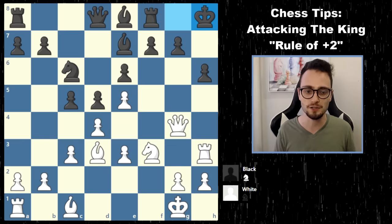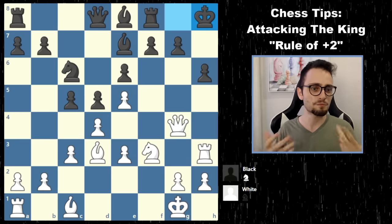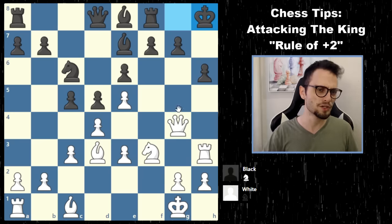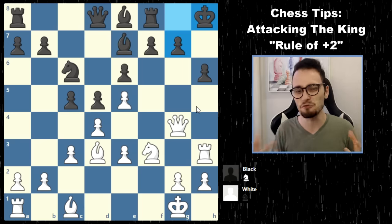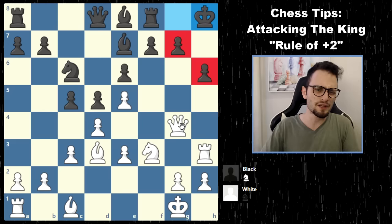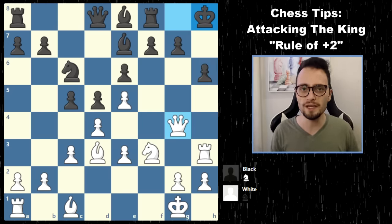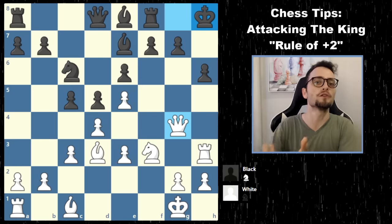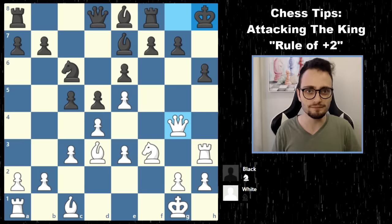Obviously the opening has been pretty successful for white. Even though white has no material advantage, white has a queen and a rook directly lined up against the enemy king. White once again has four attacking pieces. You can argue that black has a little bit of defense going on, but not really — some squares are guarded, but the main pawns near the king have no extra protection. It's kind of hard to break through. Pause the video here if you want and try to find a way to further develop white's piece count against the enemy king.